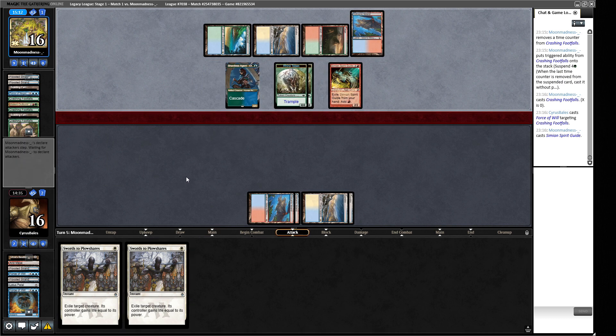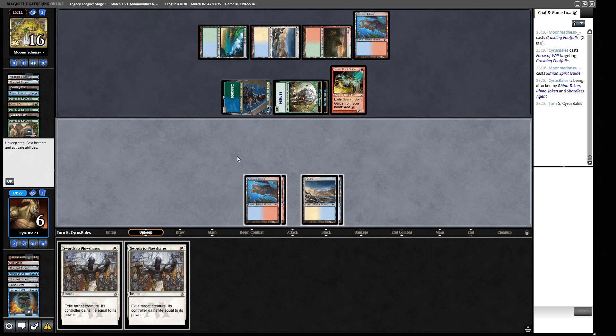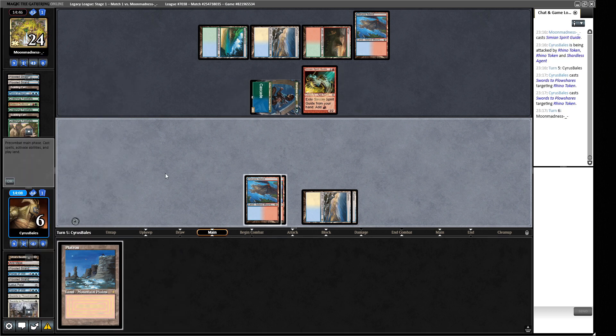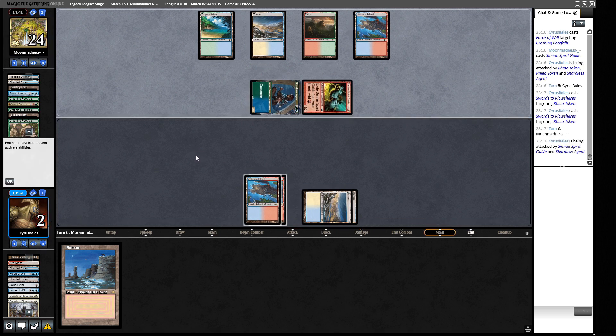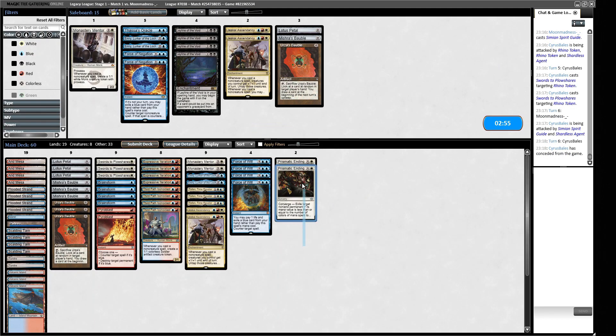We need to find blockers. Ideally we draw Third Path Iconoclast, then plow-plow and get two guys — Mentor would also be fine. We plow both Rhinos but take four. The opponent has one card in hand, so we do it now rather than let them untap with a potential hardcast Force of Negation. We Brainstorm looking for an out, don't find anything, and concede.